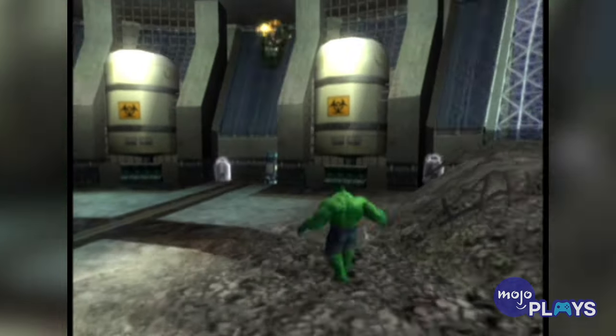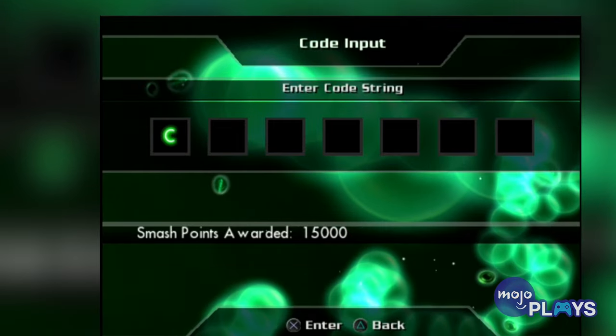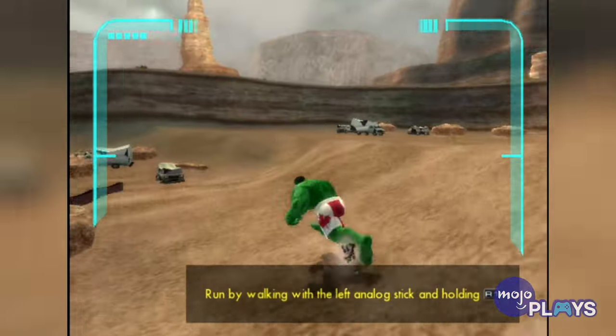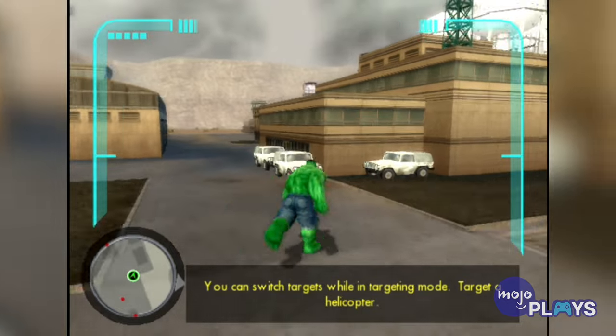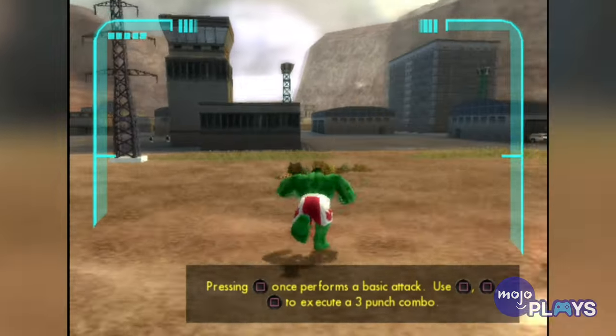There was a catch to most of these codes though — you had to beat the game first. Even then, one final unlockable character escaped most people's grasp, as the code for him would only work if you beat the game with a score of more than 1 million points. We'll keep it a secret for those who haven't discovered it yet.